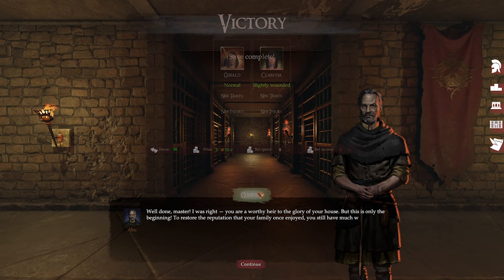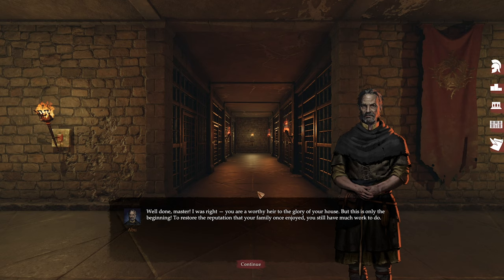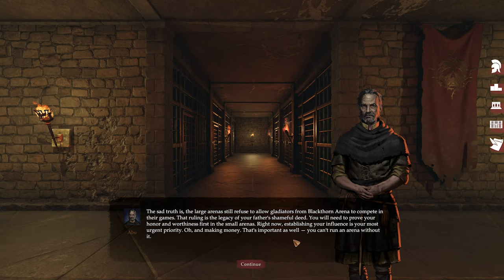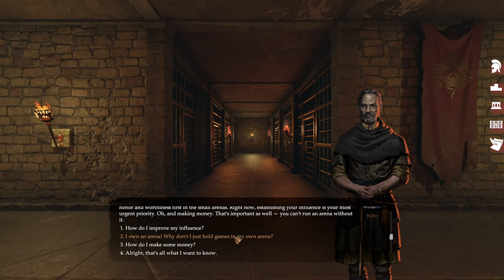It's actually really cool the way it all sort of works. The servant says: well done master, you are a worthy heir to the glory of your house, but this is only the beginning. To restore the reputation your family once enjoyed, you still have much work to do. The large arenas still refuse to allow gladiators from Blackthorn Arena to compete — that ruling is the legacy of your father's shameful deed. You'll need to prove your honour and worthiness first in the small arenas. Establishing your influence is your most urgent priority, and making money — you can't run an arena without it.